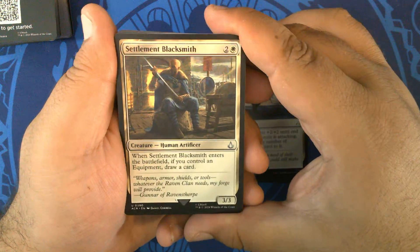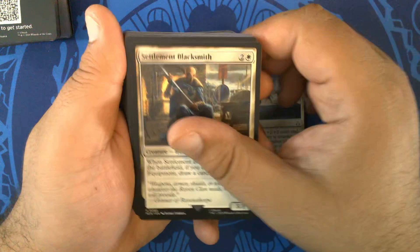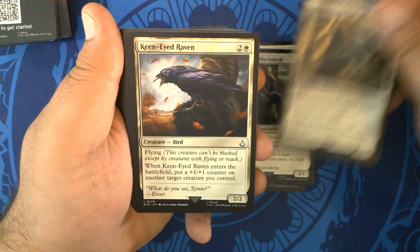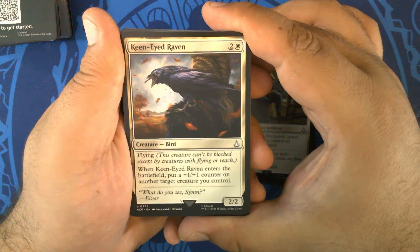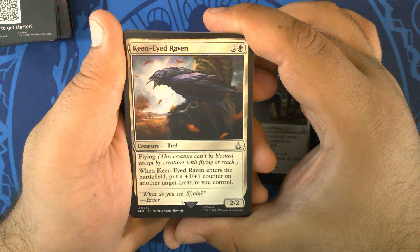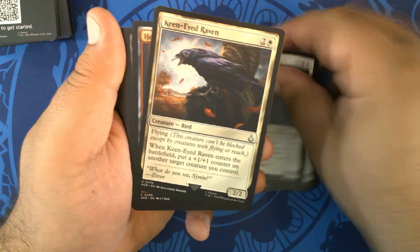Settlement Blacksmith — two and a white for a 3/3 Human Artificer. When it enters the battlefield, if you control an equipment, draw a card. Three of those. Keen-eyed Raven — two and a white for a 2/2 Bird with Flying. Whenever it enters the battlefield, put a +1/+1 counter on another target creature you control. Three of those.